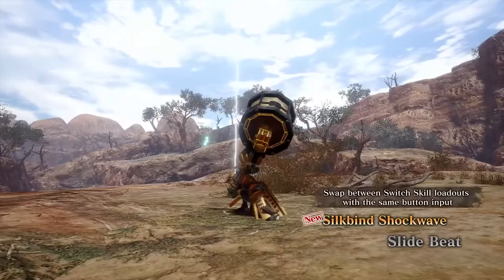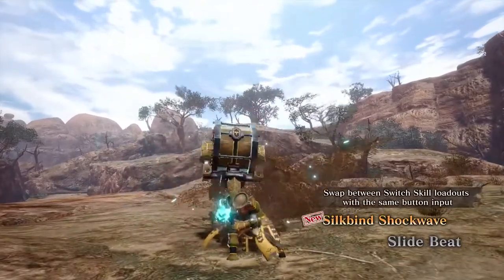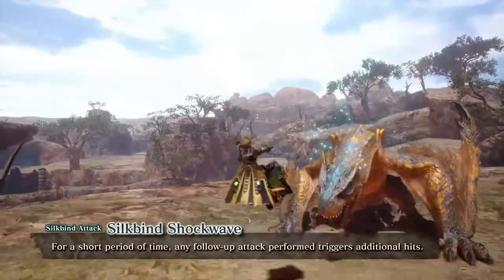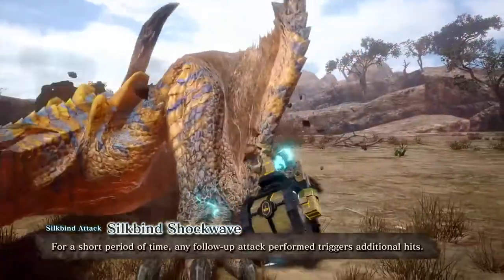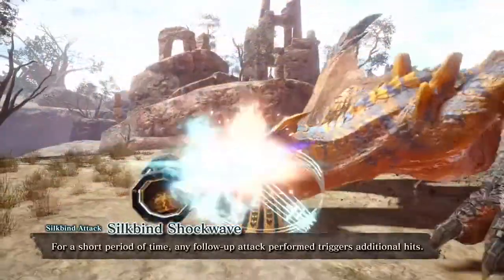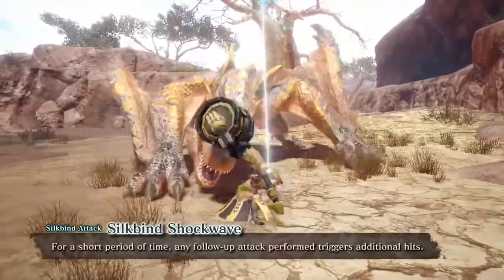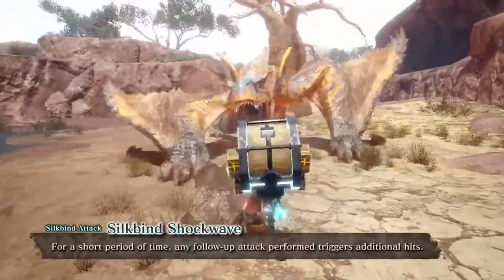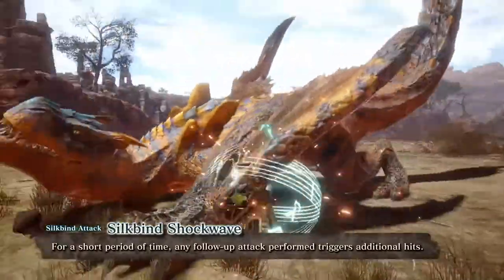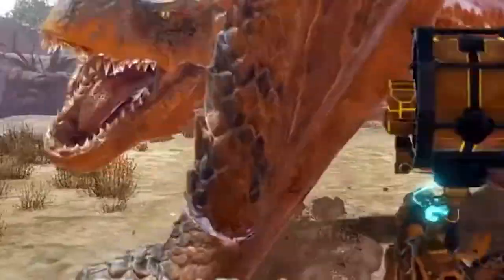The Silkbind Shockwave wraps your Hunting Horn in Iron Silk while doing a backflip strike. According to the website, for a short period of time, any attacks performed cause the silk to vibrate, which causes a time-delayed shockwave that triggers additional hits, which can cause major stun, exhaust, and part damage. The effects don't start triggering until after the hunter lands from the backflip, but you can see that the shockwave is in effect because you can see small sound orbs floating around wherever you made contact.